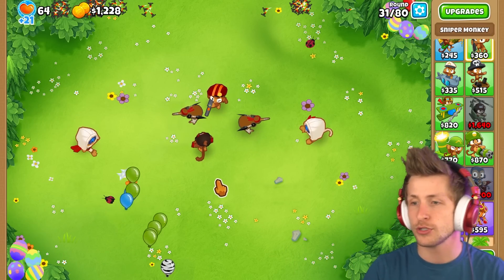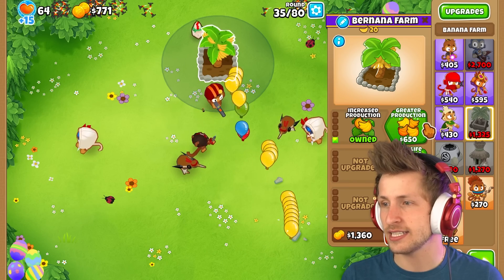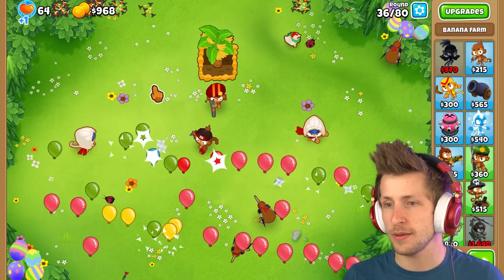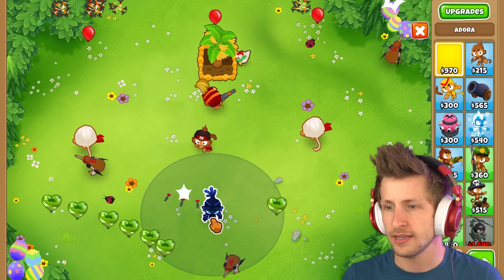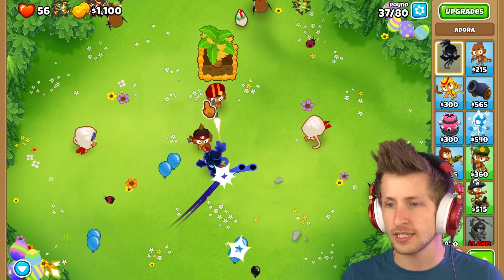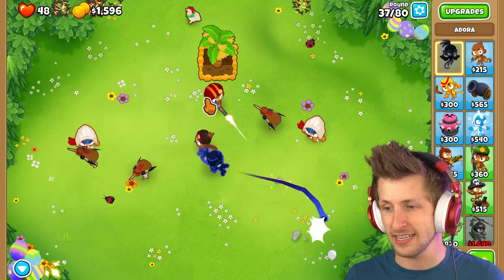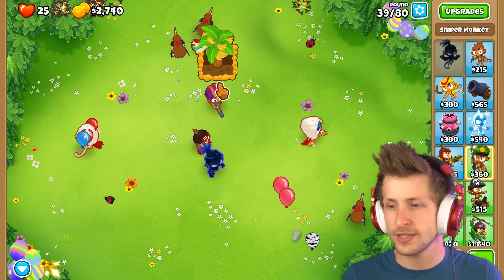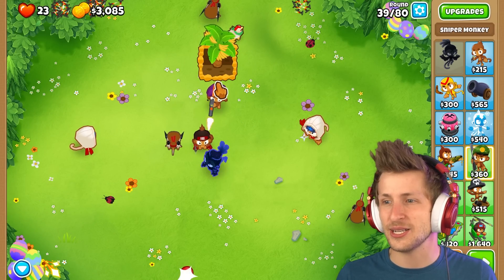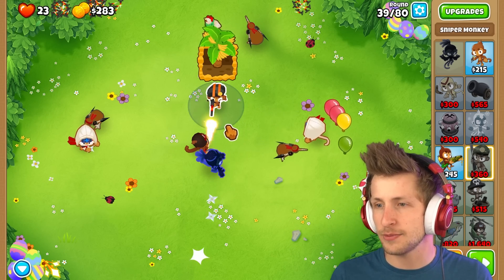They're holding down the front lines, boys — this is actually like a balloon invasion, this is actually like a war. The balloons are all just rushing down the front lines trying to get past these guys. I really need to get a hero down — if I can get Adora down, maybe I should. There's a huge swarm of balloons. Deadly precision is three thousand two hundred — maybe I just try to buy deadly precision. There we go, deadly precision — so valuable.